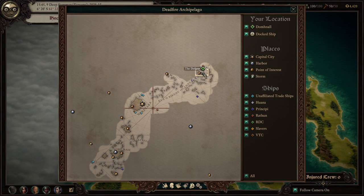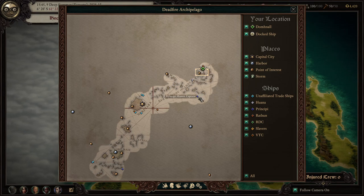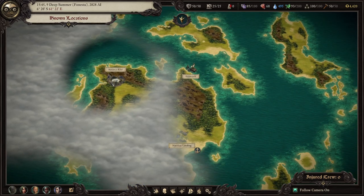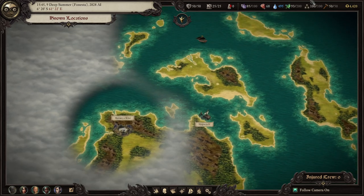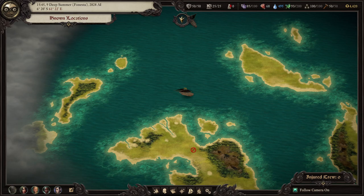Our next episode, we'll finish mapping this out. This is where we need to go for the quests, so I may not go here yet. I do want to head back to Fort Deadlight, so we'll probably prioritize that before we do the quests here. There are a few other things we can do here before going to Matari Okozi — we'll figure it out next time. Either way, thanks for watching. I hope to see you guys in the next one.